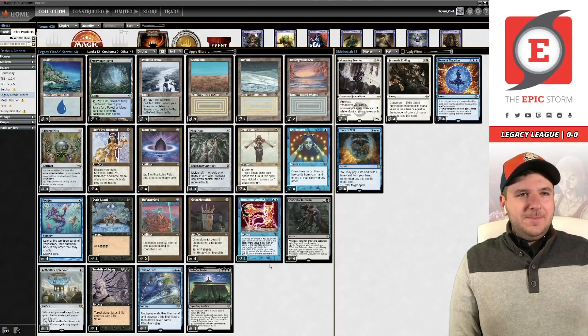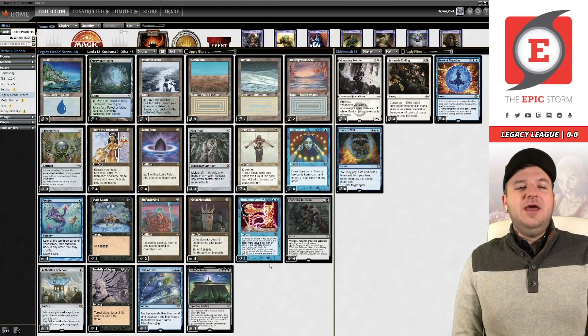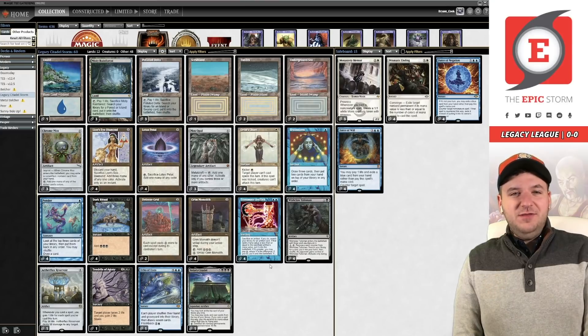Transmute Artifact replaces essentially the Burning Wish slot in this deck. The one notable thing is the lack of Rite of Flame — it became Grim Monolith. So this deck is essentially the same as The Epic Storm: Rite of Flame became Grim Monolith, which works with Opal, and Burning Wish became Transmute Artifact. Otherwise it's almost the same deck.